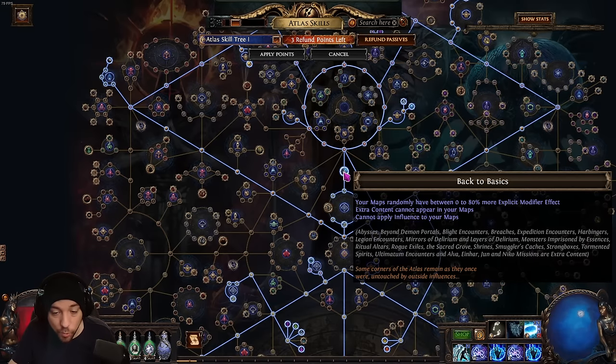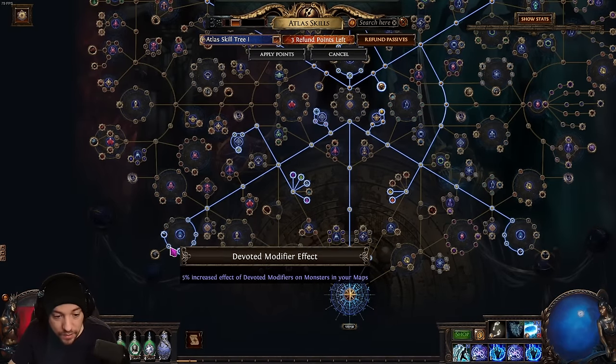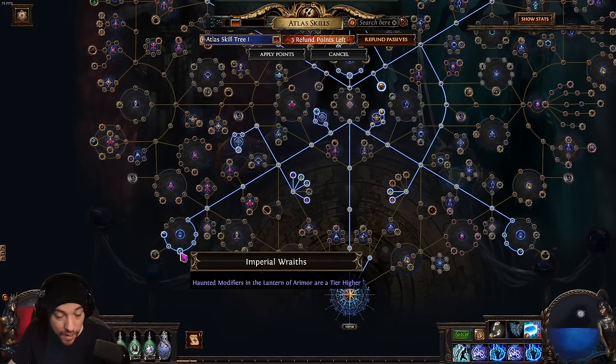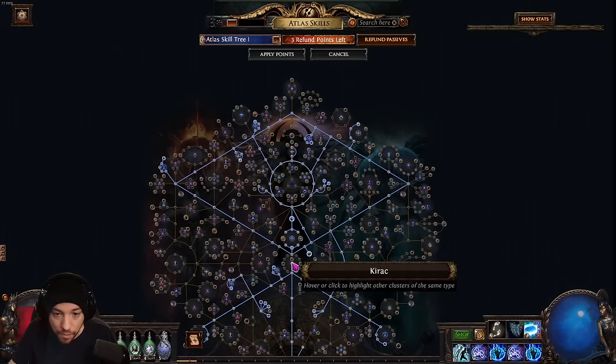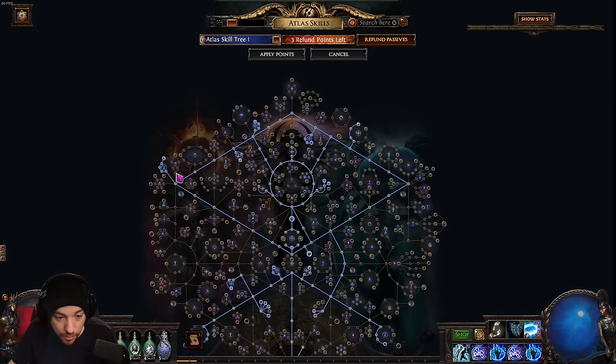We're going to be using this to farm scarabs, and along with scarabs we are farming corpses as well to get some good coffins to sell. On the atlas tree we go down and take the league mechanic nodes, and also the Eternal Torment node.